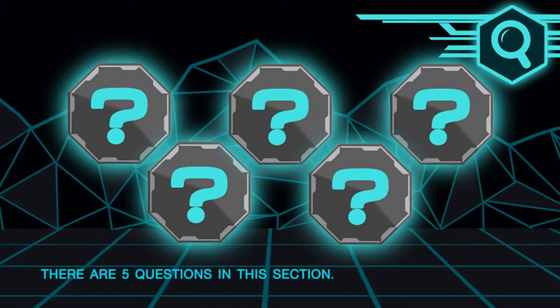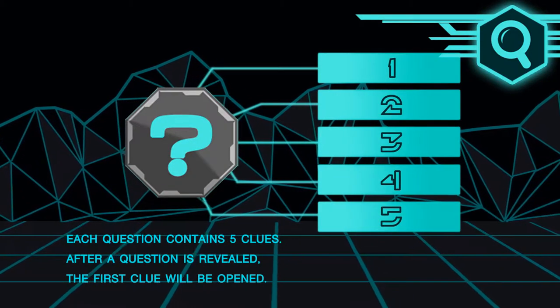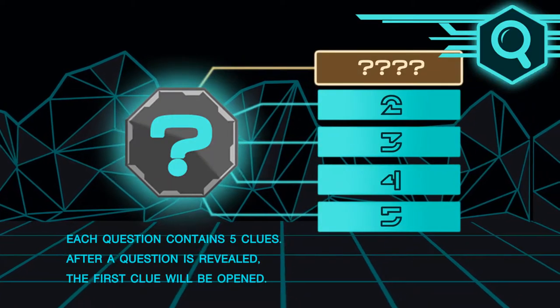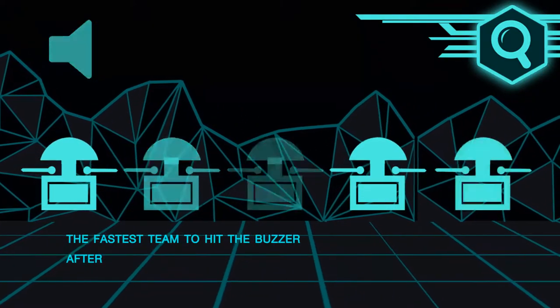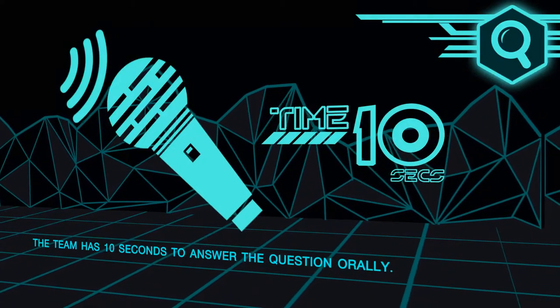There are five questions in this section. Each question contains five clues. After a question is reviewed, the first clue will be opened. The fastest team to hit the buzzer after the signal gets to answer the question. The team has 10 seconds to answer the question orally.